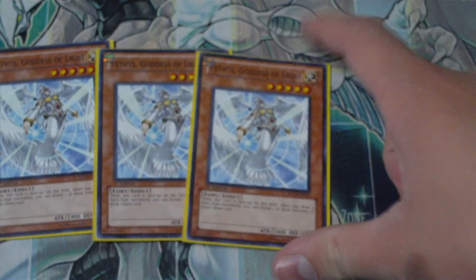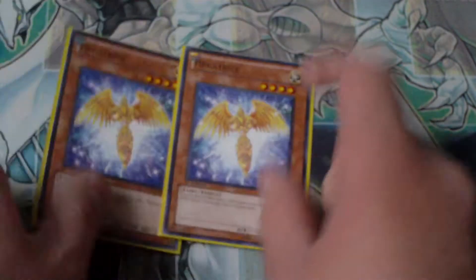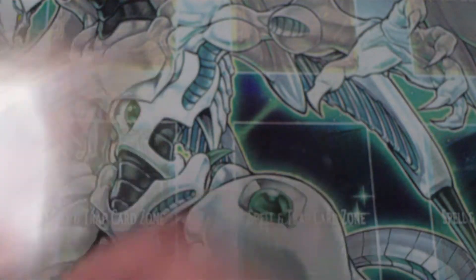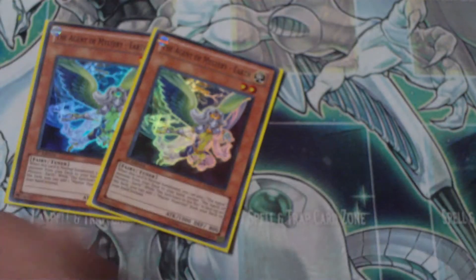Tethys times 3. Someone told me that Hand Destruction and Tragoedia don't work with Tethys — they lied to me. They do. You can look up that ruling yourself. Double Hecathrys — 3 is too much. Double Chrystia, might be getting too much, but I'm just gonna keep it at 2 or 3. Pyreon, great card — pops 8 for Tragoedia.